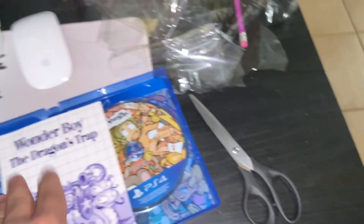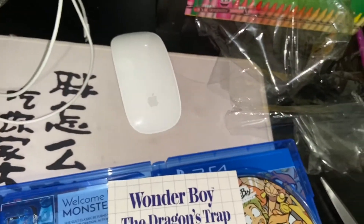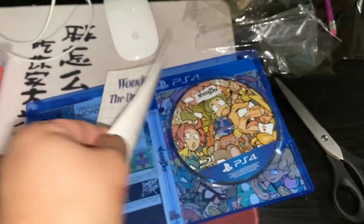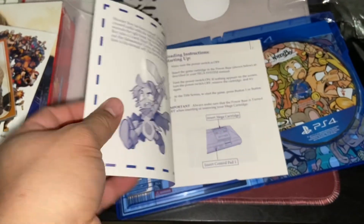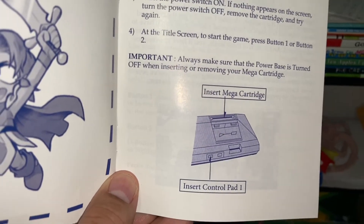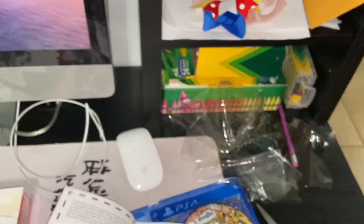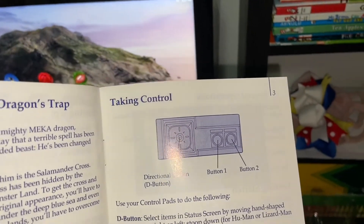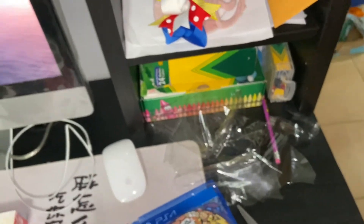It came with an instruction manual. Oh, black and white — oh crap, it shows the old Genesis. This is the old Sega Master System. By the way, it has the remake in this and it also has the old school game.